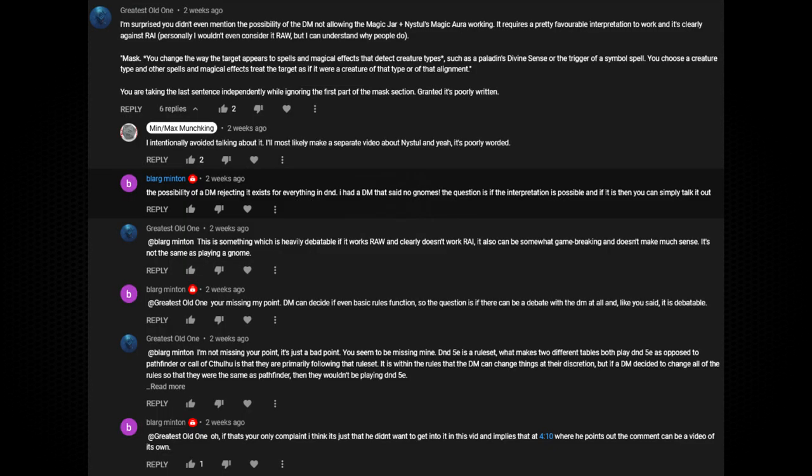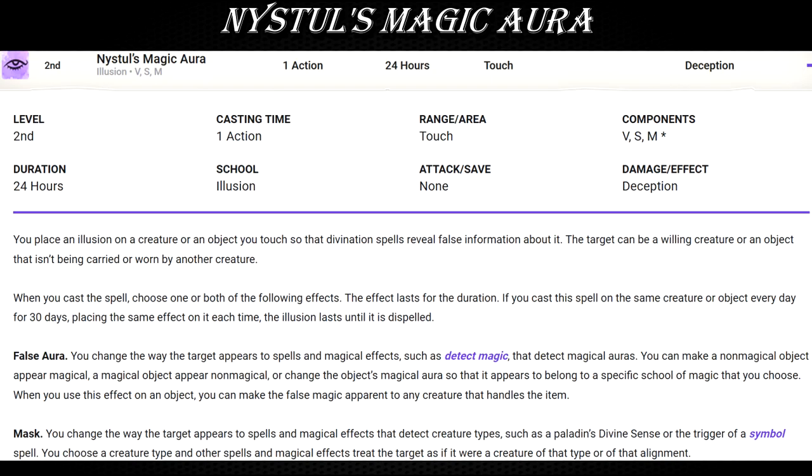On that last video there were a few comments pointing out several potential issues with part of the combo used to decapitate your enemies, so I figured it was time to cover it as part of a more general analysis of a spell called Nistul's Magic Aura.